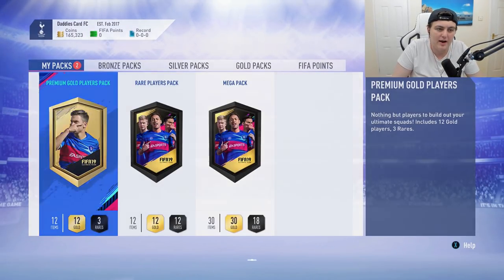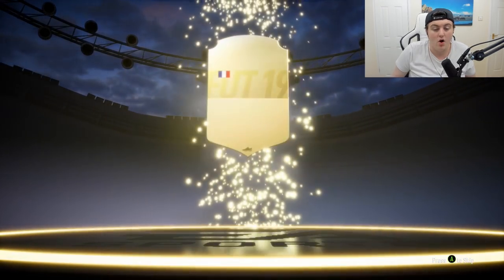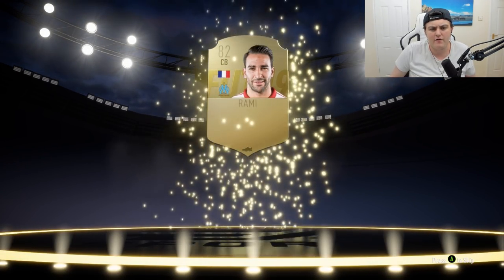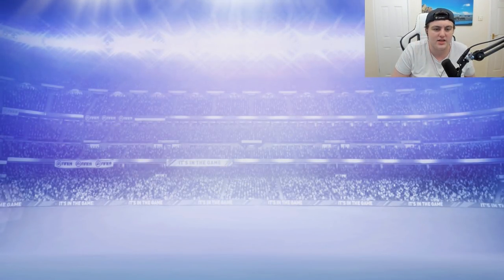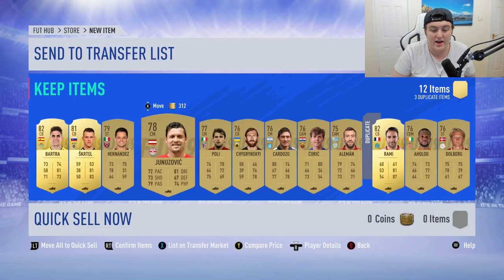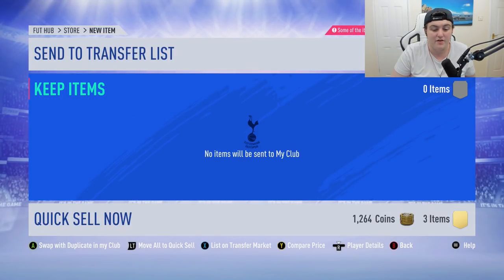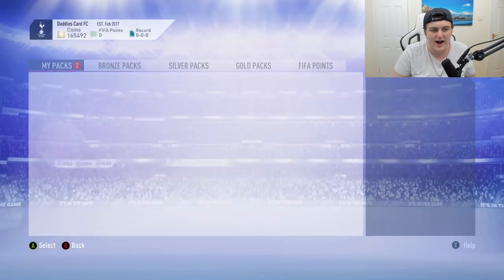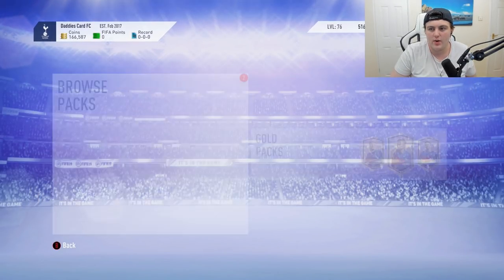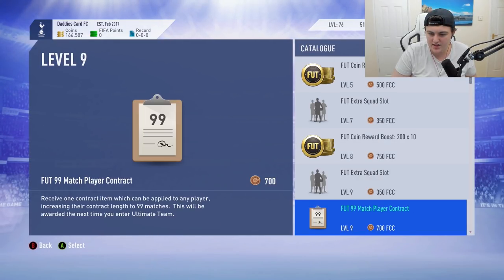Now we have the 25k players pack. This one isn't going to be a ball drop — it's a center back from France, Ramy. Not amazing but not horrendous. We also get Marc Bartra and Skirtle Hernandez — actually a decent pack. I'm going to move all three of those to the quick sell, but first I've only got four slots left on my transfer list.